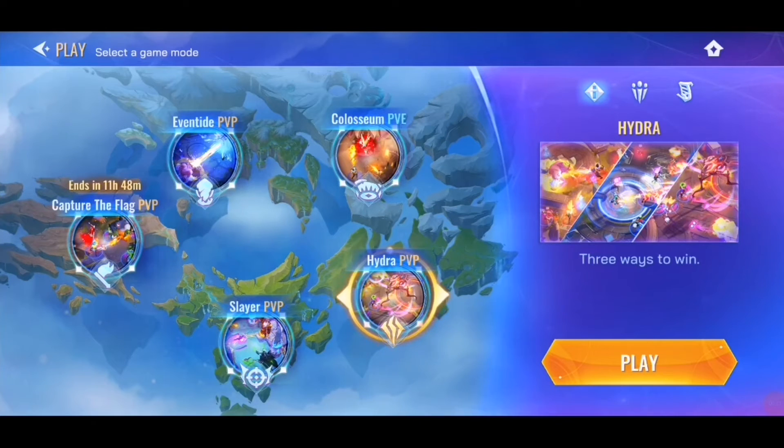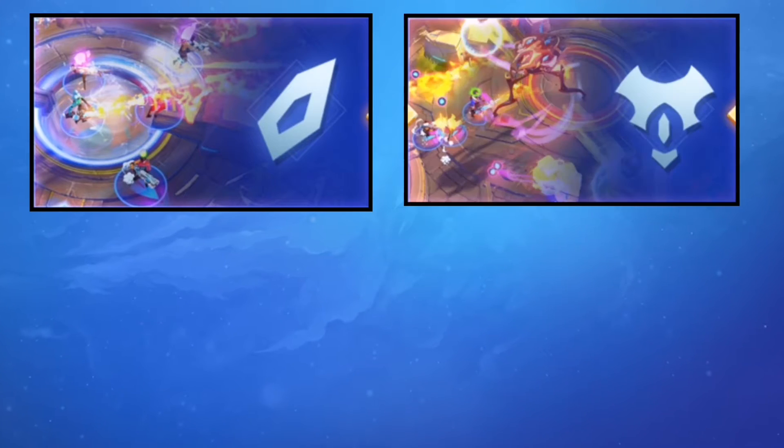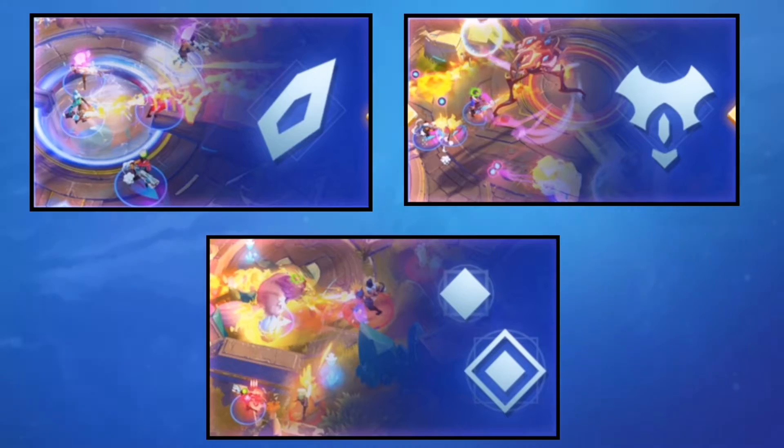Listen carefully — you can win in three ways. The first one is Harvest Shards, the second one is the Overseer, and the third one is the Paragon.